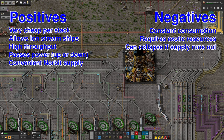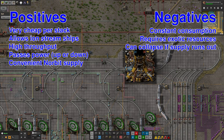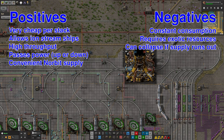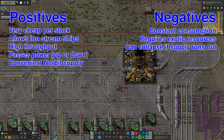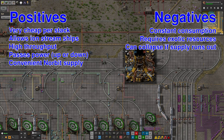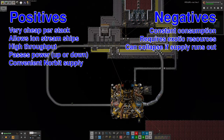Space elevators do require elevator cable to be provided. This is used up at a steady rate, typically around 4–6 per minute, and if the elevator runs out it will collapse, requiring a large quantity of new cable to be delivered to rebuild it. Whilst this won't cost any extra to rebuild versus keeping it supplied, cutting off the elevator temporarily can cause issues. A functional elevator can also transfer power, meaning you can have a large solar array in orbit powering your base from above, increasing solar efficiency and neatly getting around the requirements for fields of accumulators.